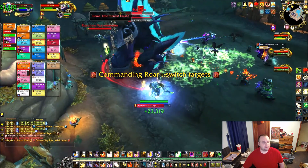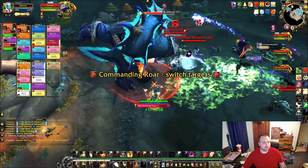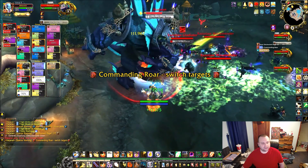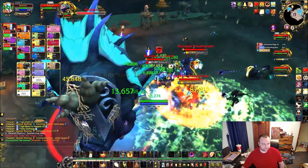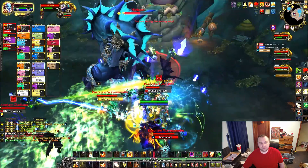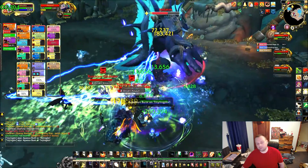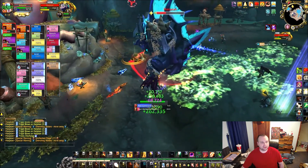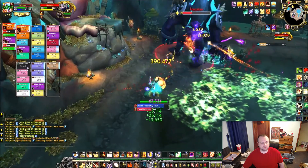Commanding Roar is the ability he uses fairly often to summon two different types of Murlocs. We went over the Wave Mender's main ability, which is Aqueous Burst — that's what eventually puts those pools of water on the ground. These abilities also apply the Drenched debuff, including stepping in the water on the ground, which puts a stack of that debuff on you as well.